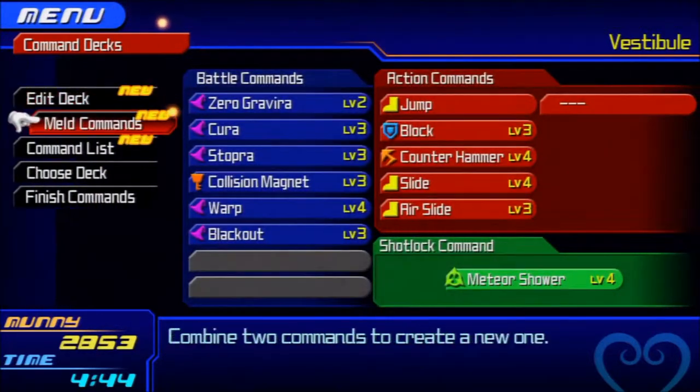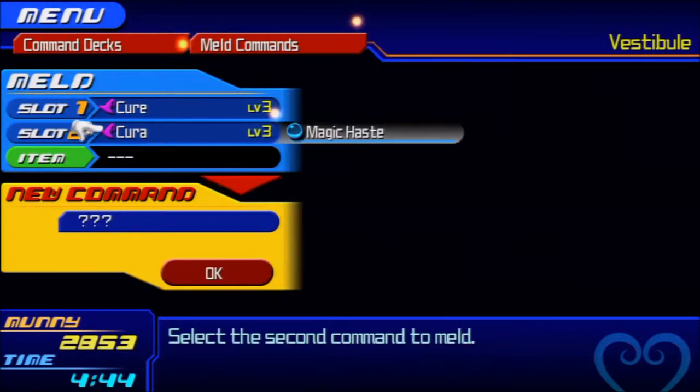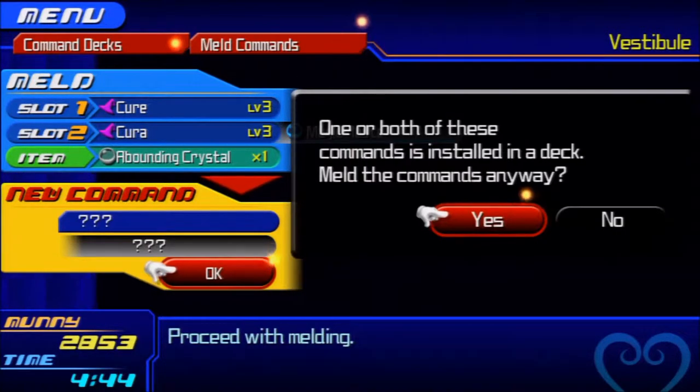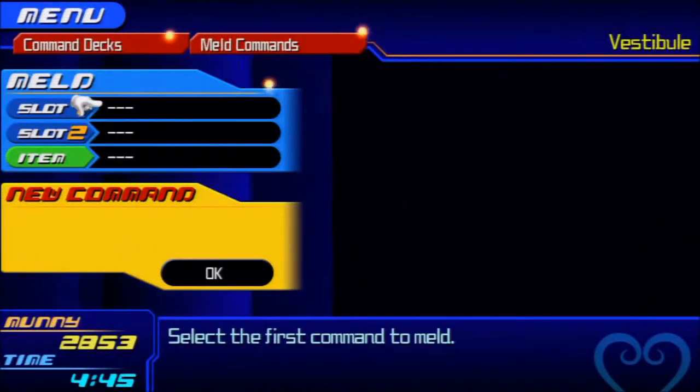Let's meld commands first. Cure and Cura — will this give me Curaga? It's not even gonna tell me what it's gonna give me. Let's add the abounding crystal. I like the abounding one — one or both of these commands is installed in a deck. Yeah, I meld them anyway. Curaga with lucky strike sounds good to me.